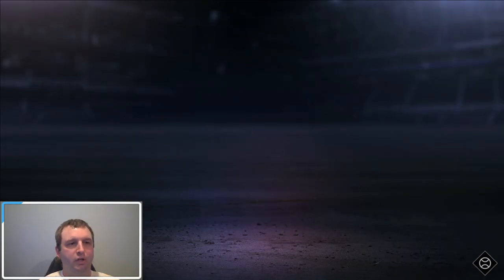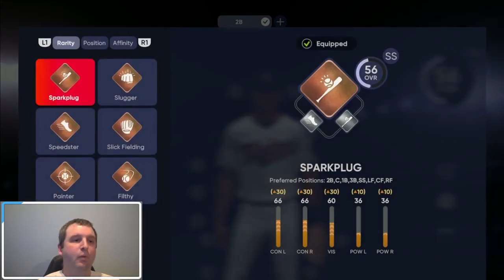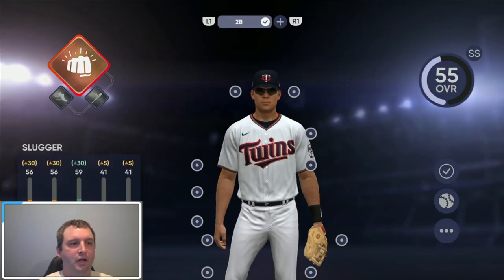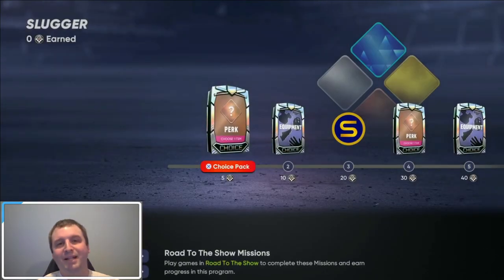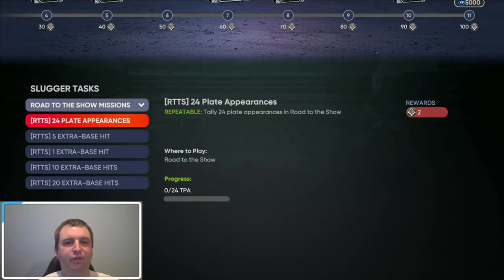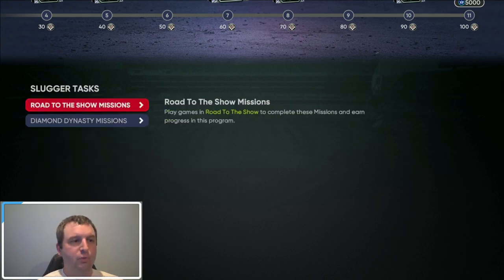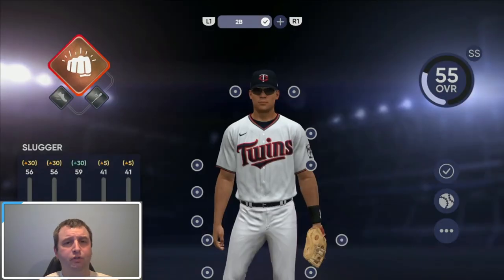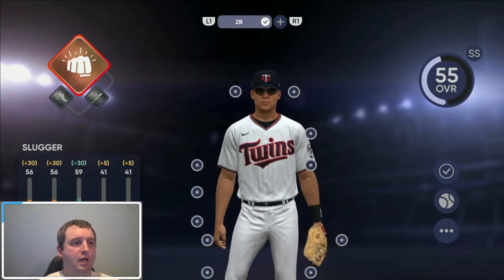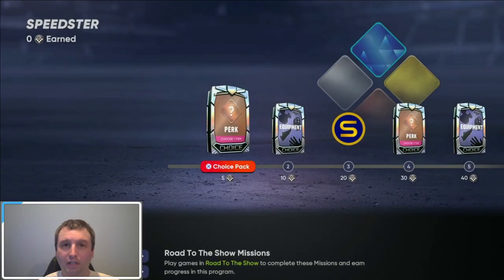There are a couple of things I want to show you here quick. I have it under spark plug — only spark plug because it was just by chance. But what I did is I clicked on slugger. If I click on slugger and go to view program, you can see I'm at zero. So now I've got to level that one all the way back up. I have nothing as a slugger, and you can see it has different requirements — extra base hits for everything. If you switch, I would definitely recommend you do it early if you want to be a slugger. If I go into speedster, again you can see I'm a 57 overall but back at zero.